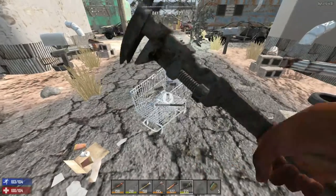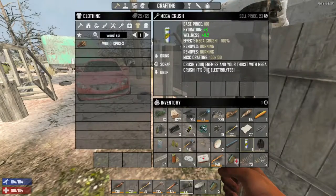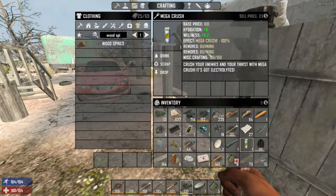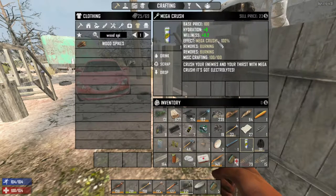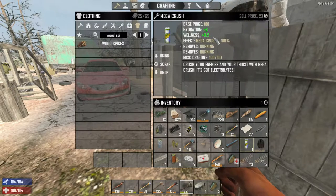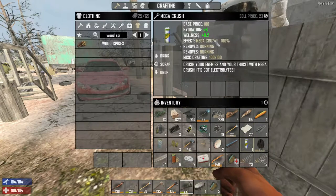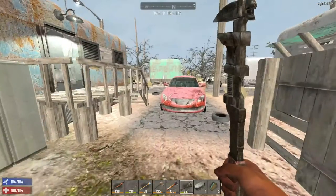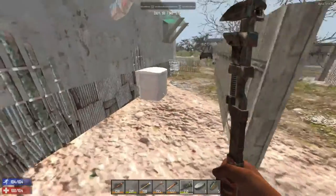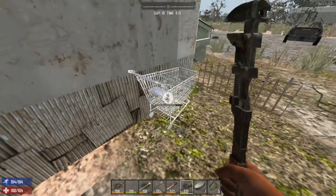Found something called Mega Crush — a drink that removes burning. It says 'crushing enemies in your thirst, it's got electrolytes.' I wonder if it does something special, like helping during horde night.